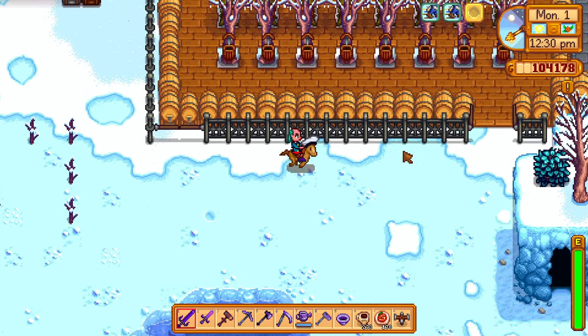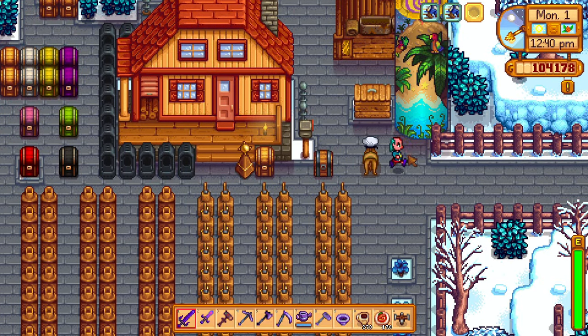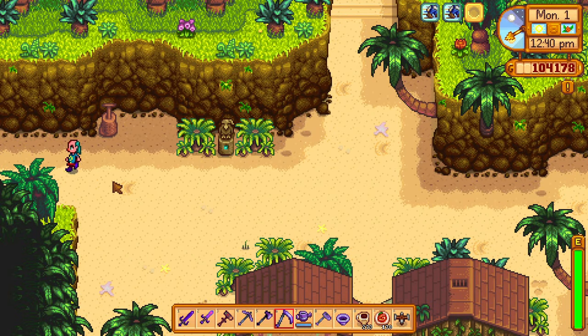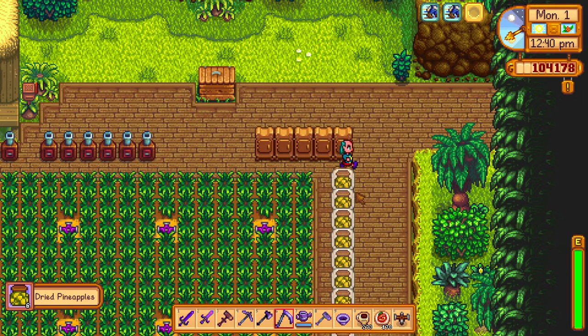Then you select where you want to build it, and you can right-click it to go to Ginger Island whenever you want. No need to talk to Willy — just use the warp tower.